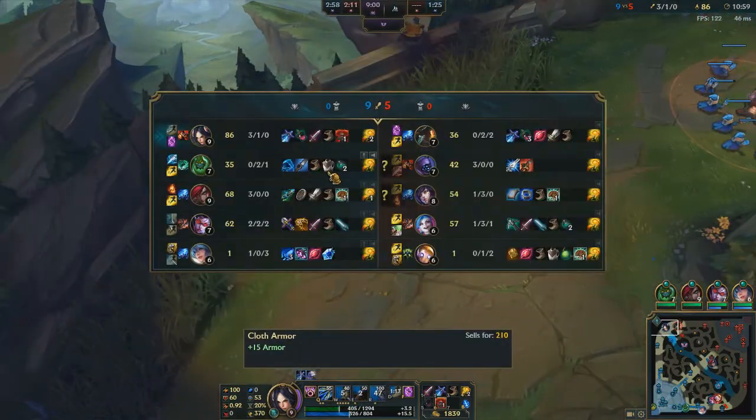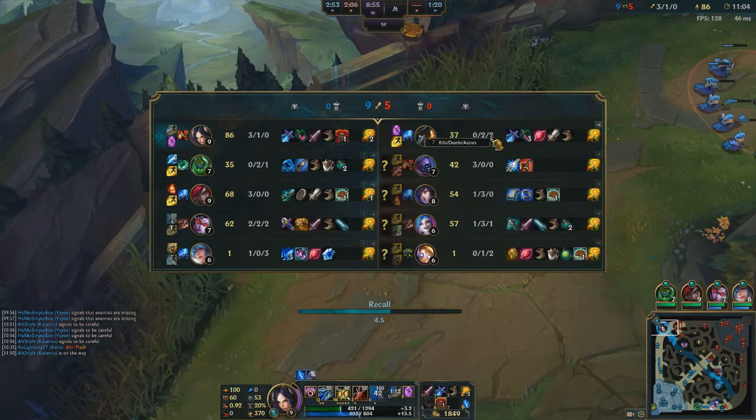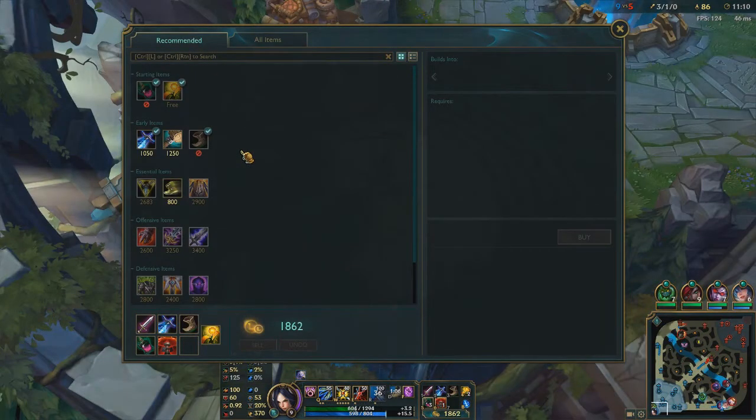He's got 37 to 86 CS — so I'm just shitting on this guy, he's got no kills. He got two assists, which is unfortunate — that was a misplay on my part, especially when I died at the tower, but it was still worth. He still lost a lot from that.